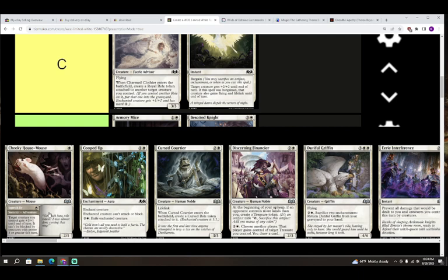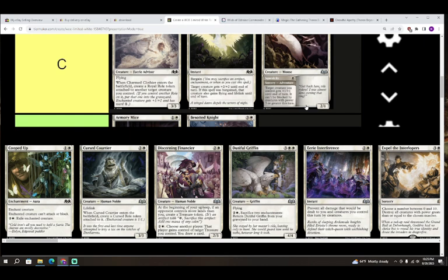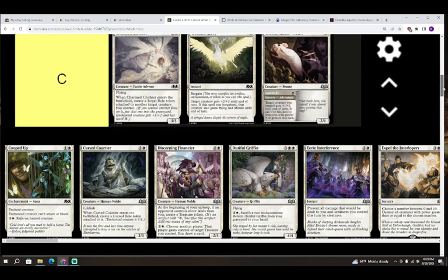Next up we have Cheeky House Mouse — one white for a creature, a Mouse, a 2/1. It's also got an adventure: Squeak By — one white for a sorcery. Target creature you control gets plus one plus one until end of turn and can't be blocked by creatures with power three or greater. I think I'm going to give this card a C. Both halves are reasonably aggressive. I could see it performing at a B level but for right now I'll leave it there.